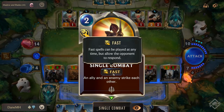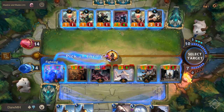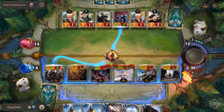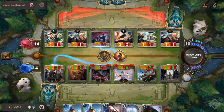A fast spell can be cast at any time, outside the combat phase or during the combat phase, but your opponent can still react to a fast spell. In this example, I'm forcing Garen to attack one of my opponent's minions, and my opponent reacts by giving the minion barrier, nullifying the effect of my fast spell.